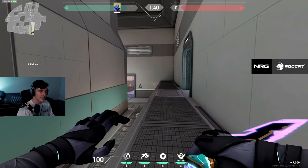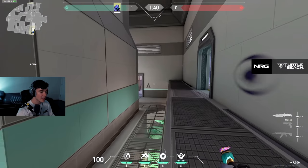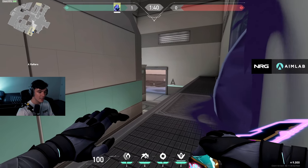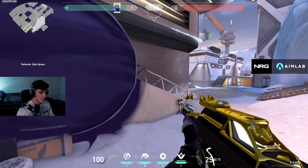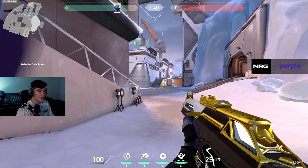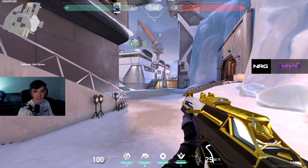If you want to get more aggressive and TP into their spawn for whatever reason — it's a little risky — you put a smoke here, though you're exposed from this angle and getting the TP off is a little hard. What you can do is blind at the smoke and then TP down like this, pretty much teleporting behind them. They could be in the smoke too and sometimes you might look exposed out here, but making aggressive plays as Omen is fun.